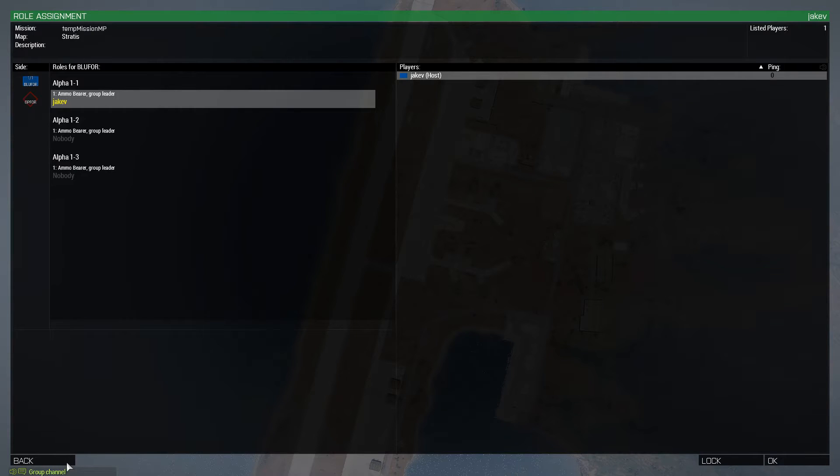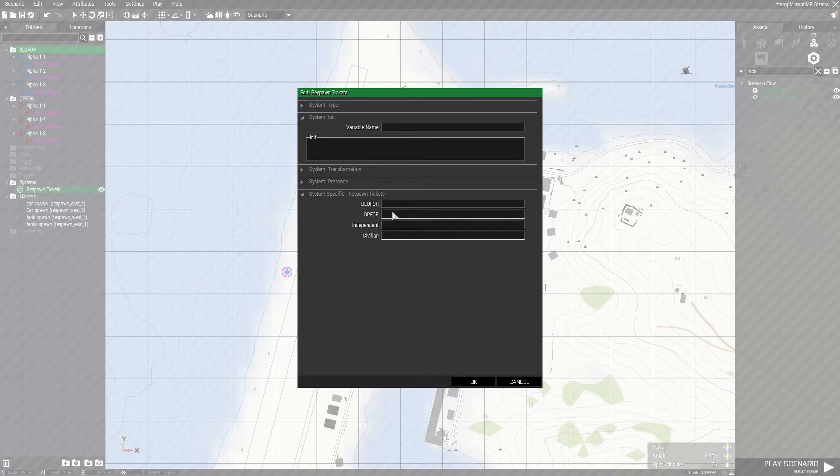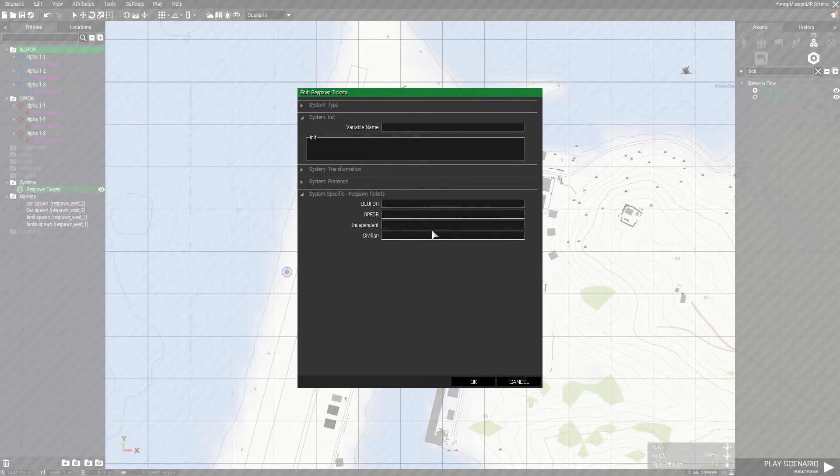We're going to go to Systems and type in Tickets — actually, we want Modules. Find Respawn Tickets under Modules. You drag that onto the screen. Variable name doesn't matter. Blue 4 gets 100 tickets, Op 4 gets 100 tickets — meaning each team can die 100 times before the game's over. We don't have Independent or Civilian in this game mode, so press OK. Press Play Scenario. We'll go to Op 4 this time. Press Continue — as you see, we get the respawn countdown. Now we have 100 remaining respawns. Respawn, kill ourselves, and now we have 99. Do that one more time — respawn, and now we have 98.